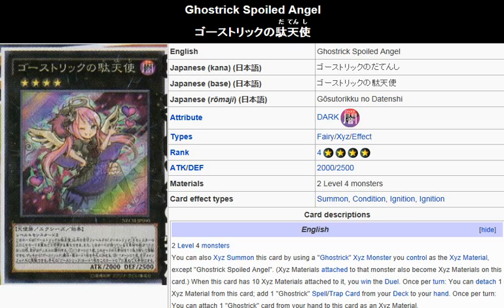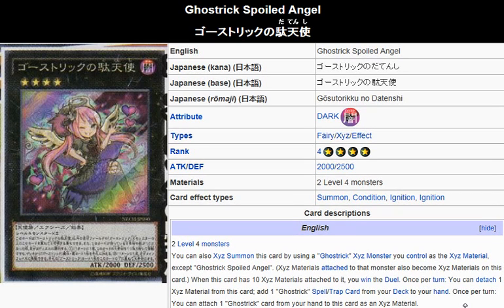Pretty much the goal is to protect this card until you get 10 Exceed materials on it. Just sit there and not do anything, just like a spoiled brat, and expect all the other work to be done for you. Interesting that they made this into a win condition.